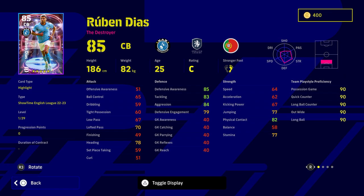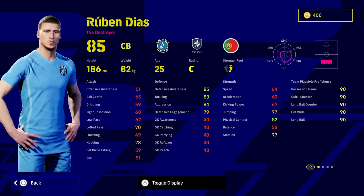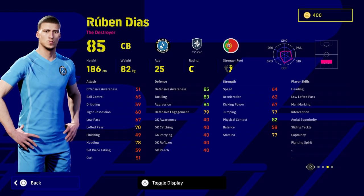The pick of the pack is Ruben Diaz — a fantastic option. He has pretty much every defensive capability and stat, everything apart from Blocker. Throw Blocker and Acrobatic Clearance on him and it's huge. He also has Sliding Tackle, Man Mark, Heading, Interception, Aerial Superiority, and Fighting Spirit. I'd also add One-Touch Pass to make him a true end-game card in the style of Cannavaro or Cordoba. He's a bit of a baller with lofted passes, can set counter-attacks going, and I love that he's listed as a Destroyer.